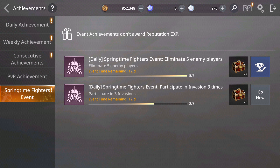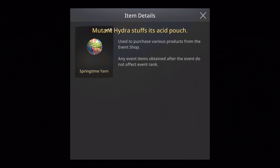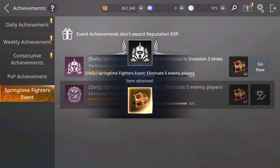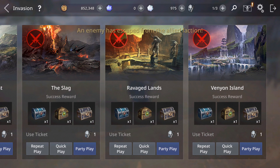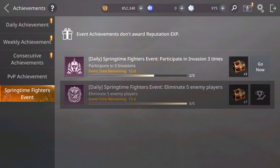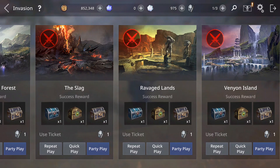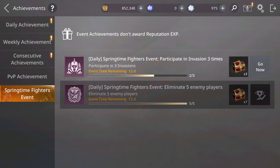In the achievements tab, every day you have to eliminate five enemies and you get seven shiny yarn chests that give between 18 to 20 of these springtime yarn tokens. The second task is to participate in invasion three times — very easy. You can do it on auto, and you collect three more of these chests giving the same amount. In total per day, just from these two things, you get around 180 to 200 of these new tokens.